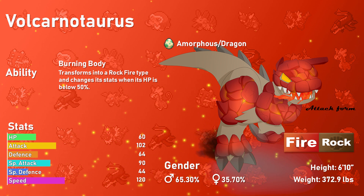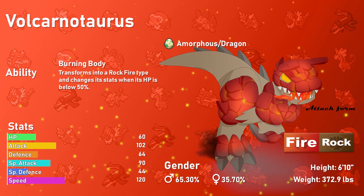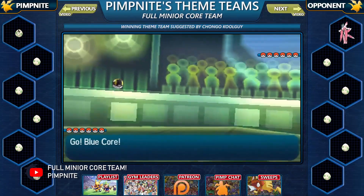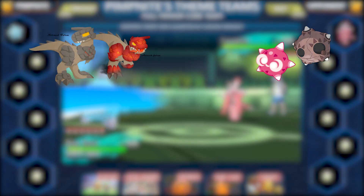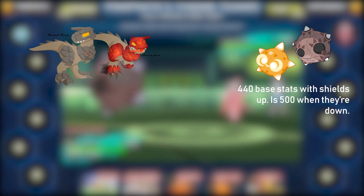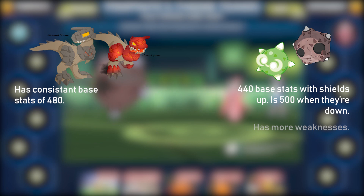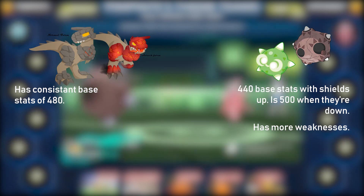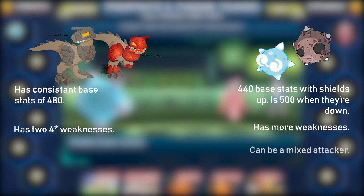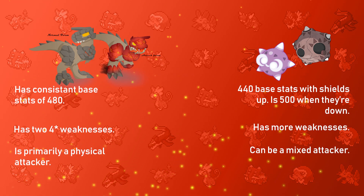Unfortunately, in its Fire/Rock form, this Pokémon has a quad weakness to Ground and Water-type moves, making it vulnerable to Aqua Jet or an Earthquake. There is a Pokémon very similar to Volcarnotaurus: Minior. Minior has a lower base stat total of 440 when shielded, but when its shields are down it increases to 500, compared to Volcarnotaurus's consistent 480. Minior has a lot more weaknesses overall, but Volcarnotaurus has that massive weak spot to Water and Ground. Minior can also work as a mixed sweeper, whereas Volcarnotaurus is a physical attacker. Who's better — Minior or Volcarnotaurus? Let me know in the comments!